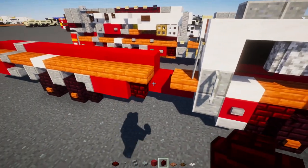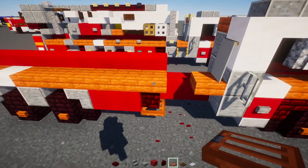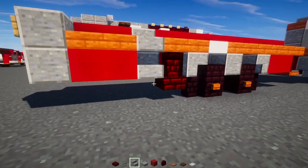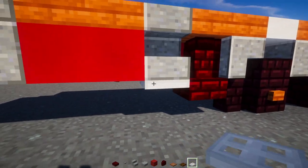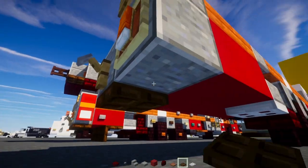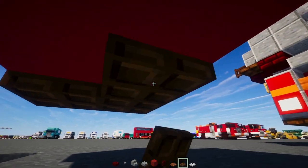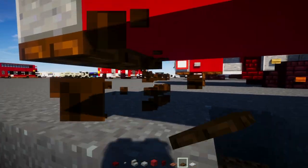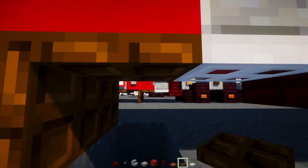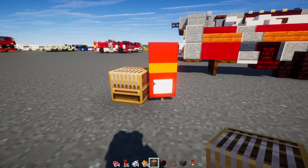Add a red nether brick wall, and underneath it an acacia trapdoor. Then add a red nether brick wall, a red nether brick slab, and an iron trapdoor. Next make a row of dark oak trapdoors, then another row of dark oak trapdoors extended down for the mud flaps, and then another dark oak trapdoor right there.